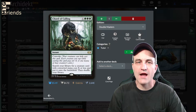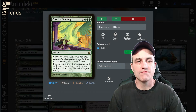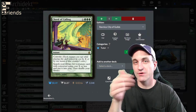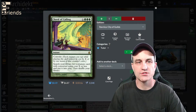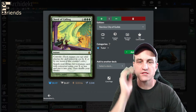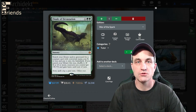Now we're into some tutor action. Chord of Calling with Convoke — search your library for a creature card with converted mana cost X or less and put it into play, then shuffle your library. Convoke means you tap an untapped creature and get that color of mana for this spell. Notice it's instant speed, so we can do this on the end step of our opponent before our turn.